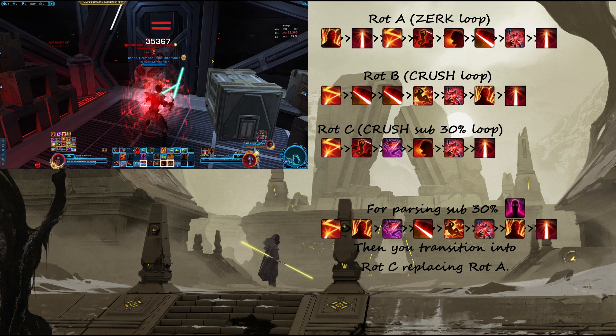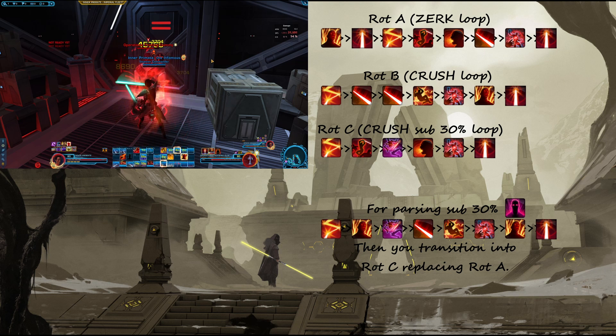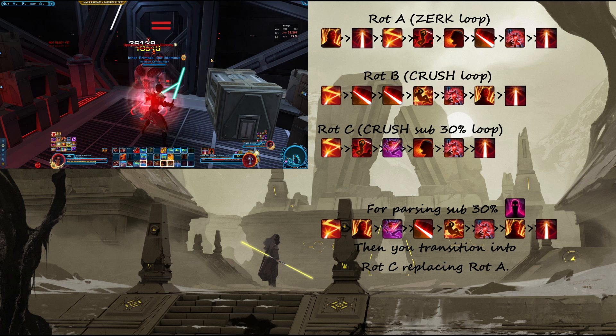Before we ran on about that, you'll see three different things — technically four different things — show up on screen here. On the right-hand side, we'll have Rotation A, Rotation B, Rotation C, and a parsing note. The parsing note can be ignored, but I'll go over it real quick.